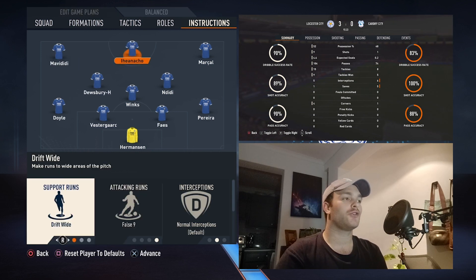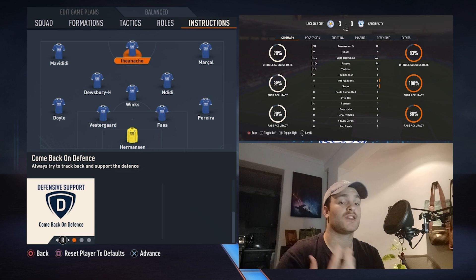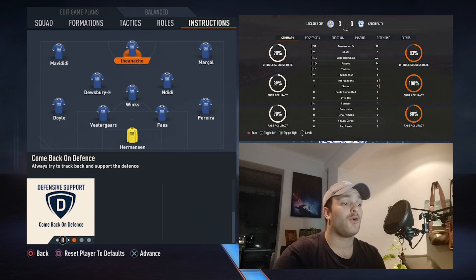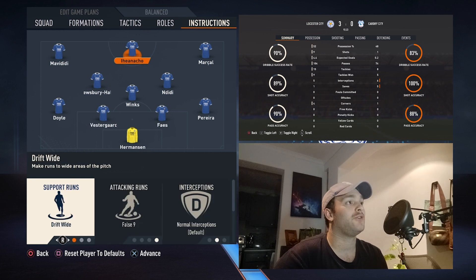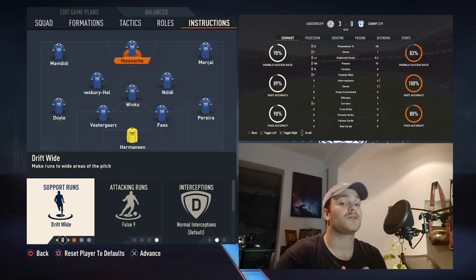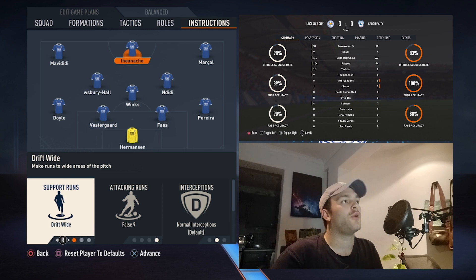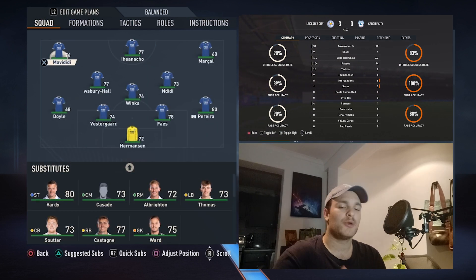Finally, Kelechi and Nacho is set to drift wide, play as a false nine, normal interceptions on, and come back on defence. He will look to drop into the midfield to link up with the central midfielders, but more importantly he's going to draw the back line slightly forward, creating space in behind for your wingers or on-running central midfielders to operate in. He's not going to be the focal point in the box all the time — he'll hang in and around that area, drifting left or right, creating space for others. He did pop off a few shots from outside the box and was very effective at drawing opposition centre-backs out of position.